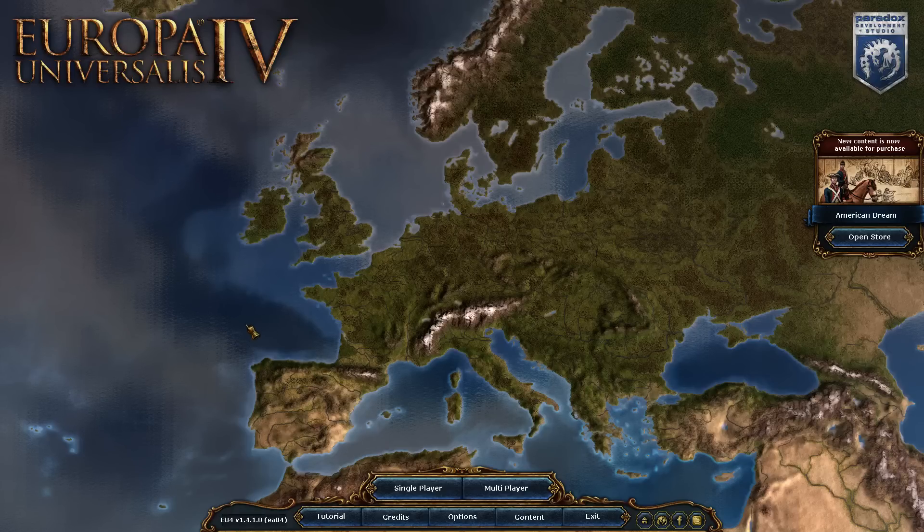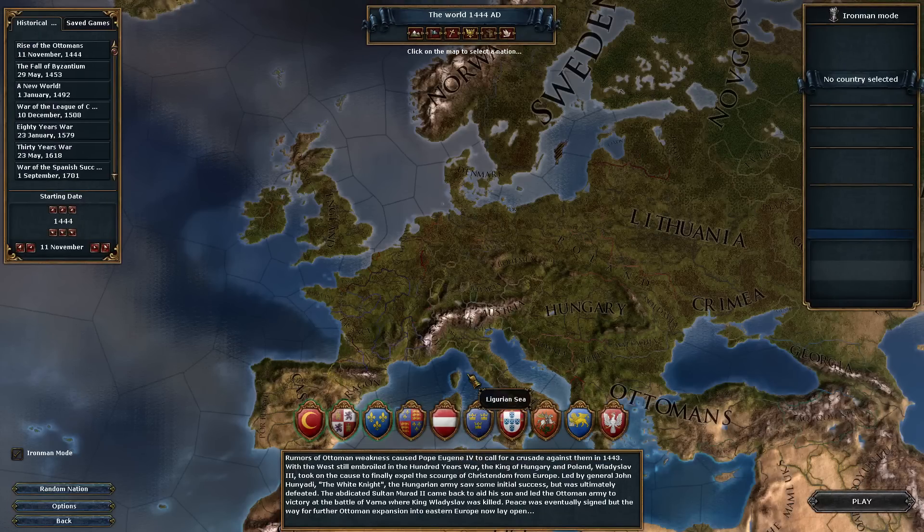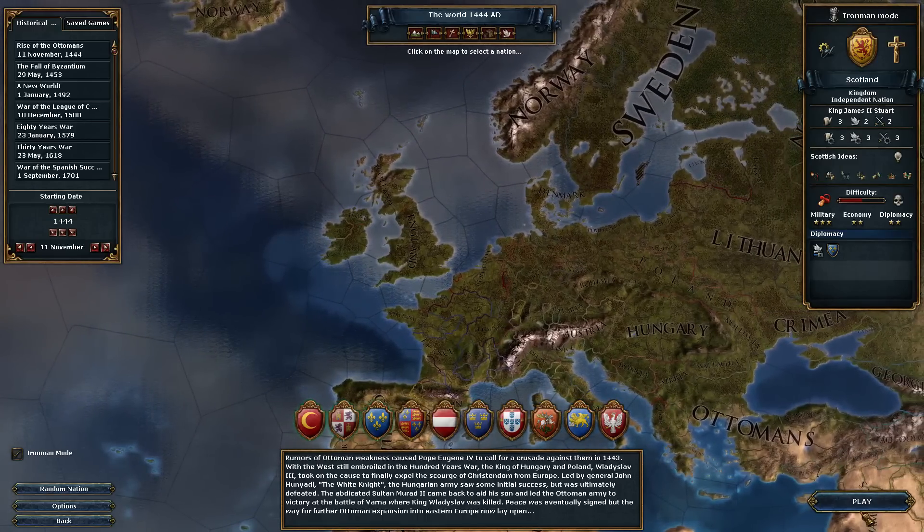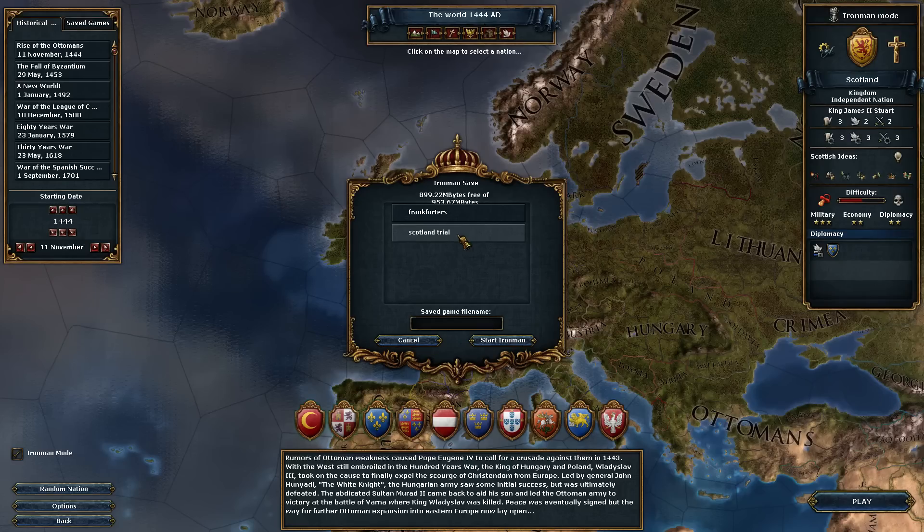Hey guys and welcome to a brand new Let's Play — this is Europa Universalis 4. As you can probably tell by the title, we're going to play as good old Scotland. And I'll be putting on my crappiest Scottish accent ever.